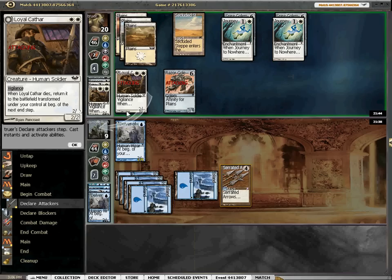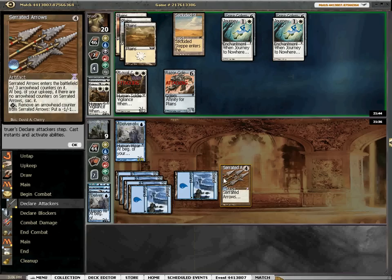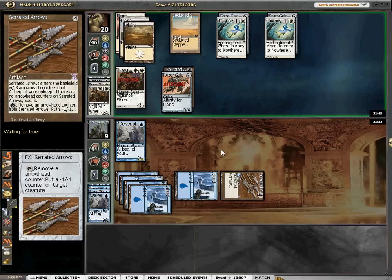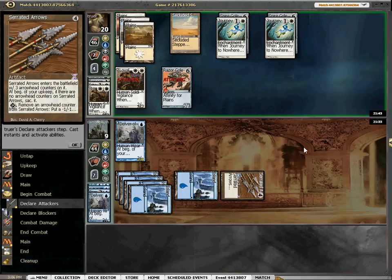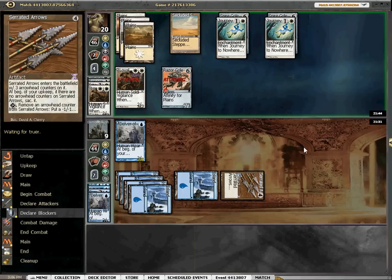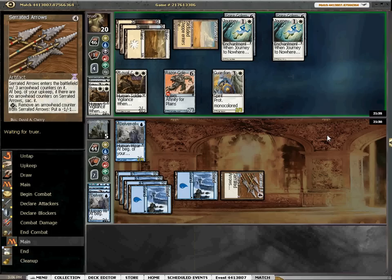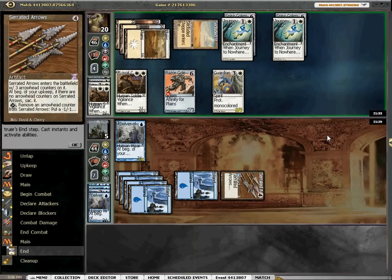We could also trade with the Cathar between these two resources, but I think we're just going to take four and go to five. It's a pretty tricky situation — we're actually in trouble, no doubt about it. He's got Guardian's Pledge. That's okay, that's not the end of the world.